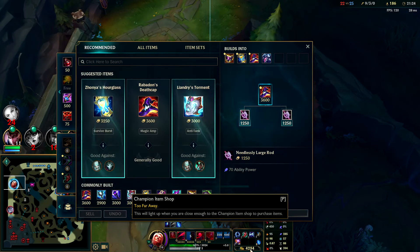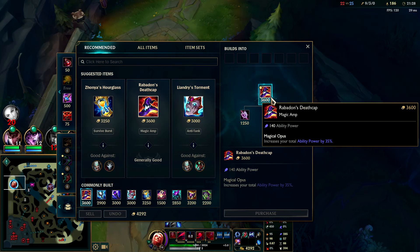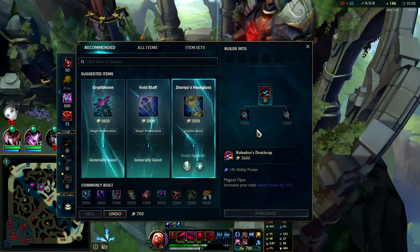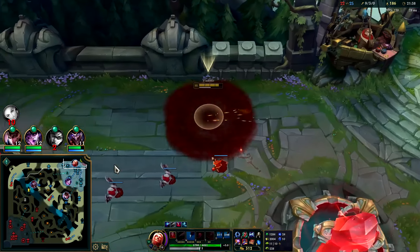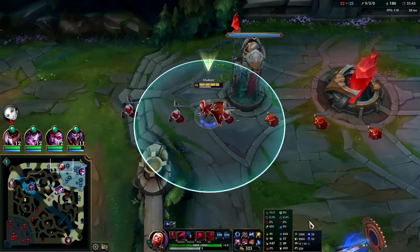I had Flash and Ghost, and my R is about to be up too. With the demolish we can pressure the turret and take it down pretty quick. We use the Blood Pool speed boost to boogie on out of here. Decaying movement speed — my goodness. I have 4k gold — I'll grab a Rabadon's and spank these kids.